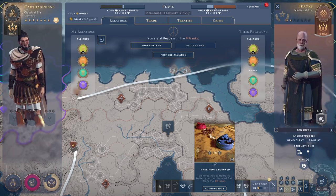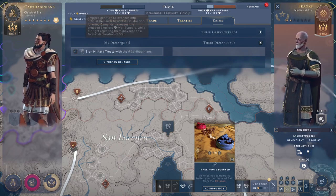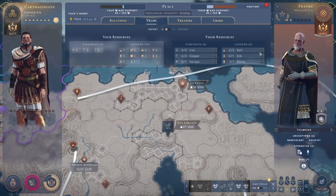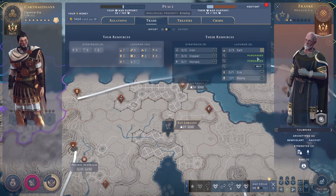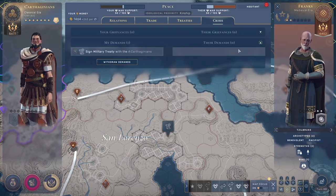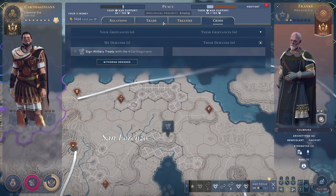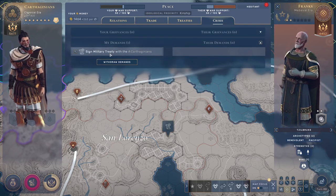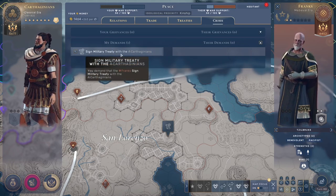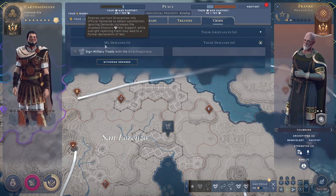When you are preparing for war, keep in mind that when there is a demand — either your demand or their demand — trade is not working anymore. It will say suspended; you cannot get any more trade from them if there are demands going on. If you are buying luxuries this will probably hit your stability because you depend on those luxuries to keep your empire stable. So always keep that in mind — whether you can afford to make demands or not.